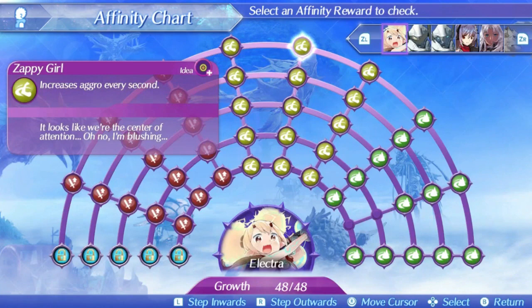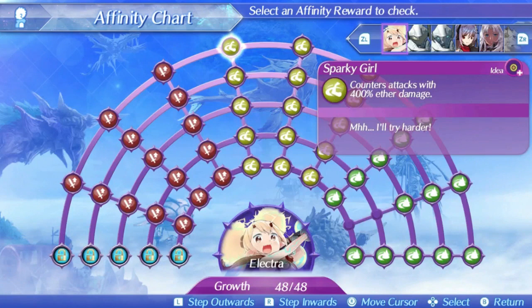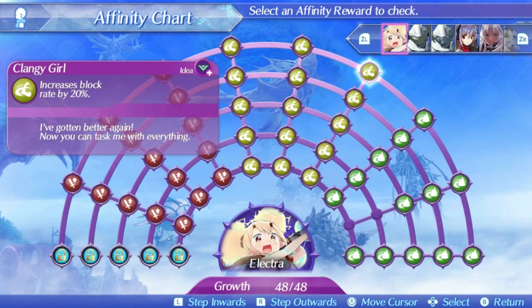Electra's final skill is Sparky Girl. This will counter attacks with 240% ether damage at level 1, rising up to 400% at level 5. If a skill says it counters attacks with physical damage, it is an evasion spike. If it says ether damage, it is a damage spike — so every time you get hit, you do damage back to the enemy. But 400% ether damage is just the driver ether value times 4 every time you get hit — maybe 2000 at most. It's another useless ability, and to even use it, you have to have aggro in the first place, which her skills do nothing to help with.